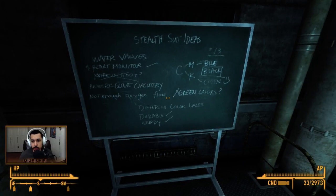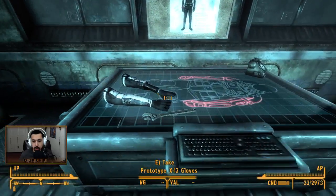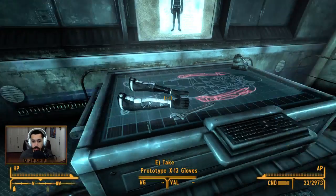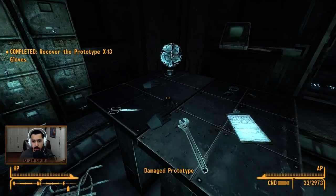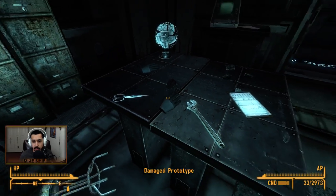Not enough oxygen flow. Prototype gloves — oh, these are the things that we need to get. We need to get the suit in here, so that's one. We need a body and a helmet, I think. Damage prototype? We can't get these?